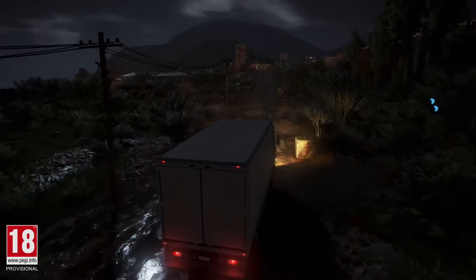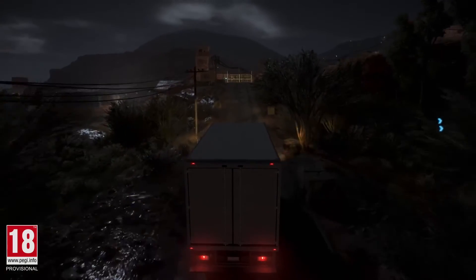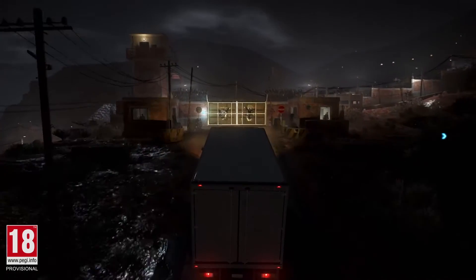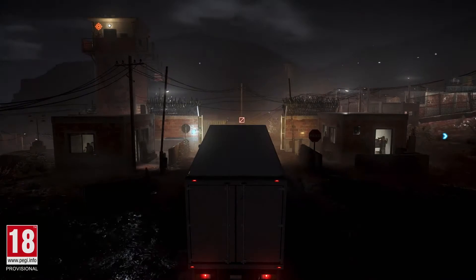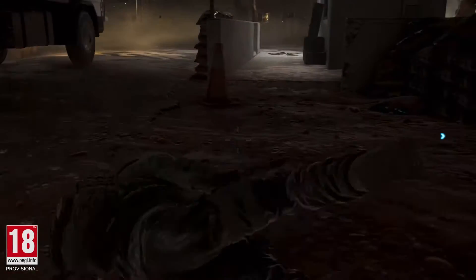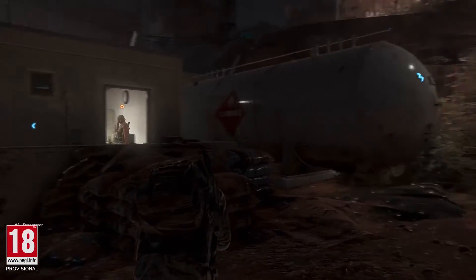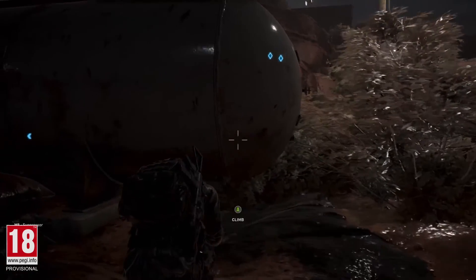Nomad and Holt are going to use the truck to get into the camp without being detected. The cartel recognizes this truck, so the ghosts are in. Holt has jumped out of the truck and is preparing a possible exit strategy by placing some C4. Landmines, frag, flash, and diversion grenades will also give you the explosive edge and help create diversions.